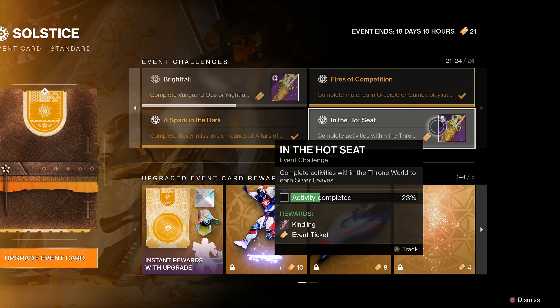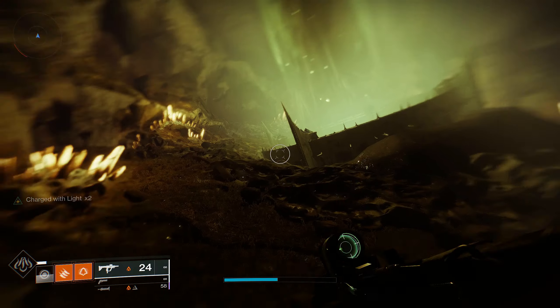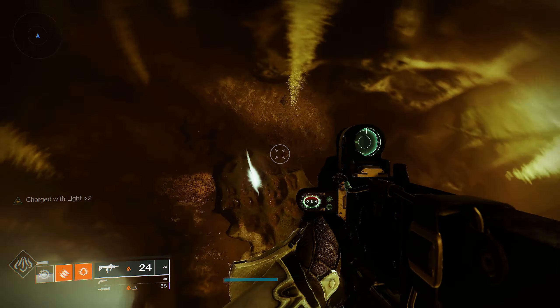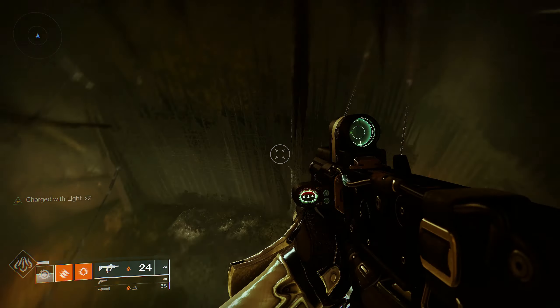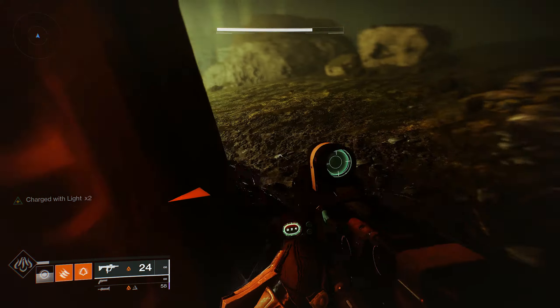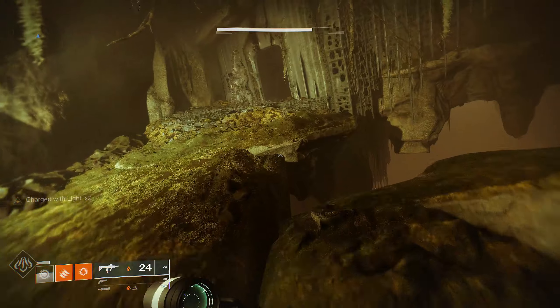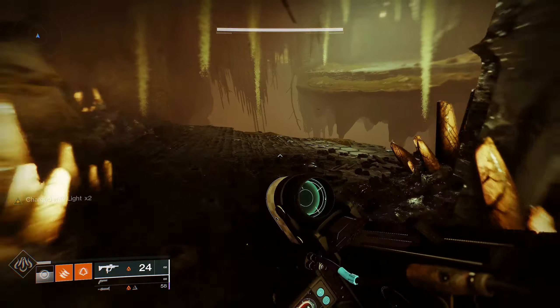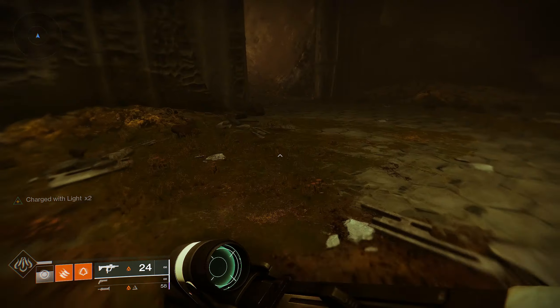I wanted to make this video because I figured you guys are probably having issues with it as well, since I was having issues with it. This is one of the last things I had to do to finish my last Solstice armor to get that glow. As you can see, I was at 18% and now I'm at 23%, so you get five percent per run — this is probably the fastest and most efficient progress.